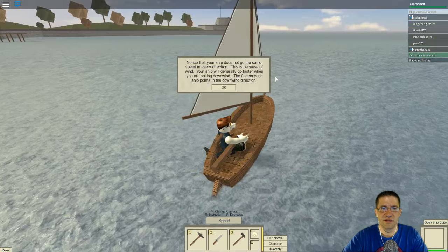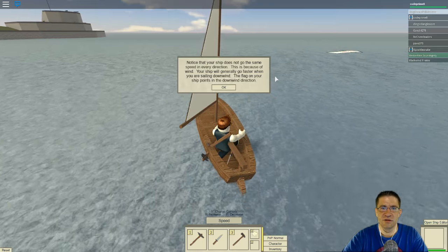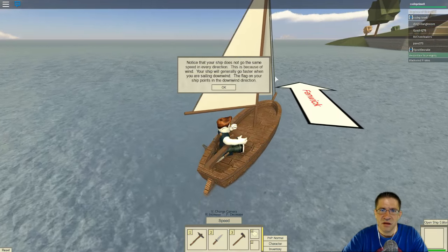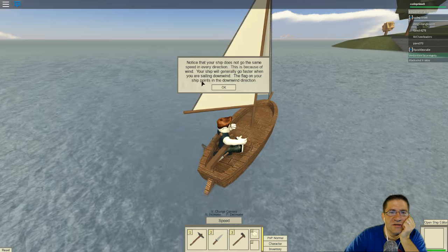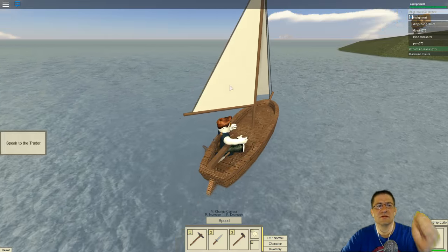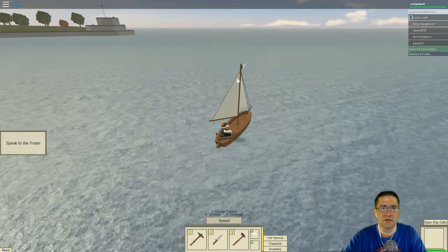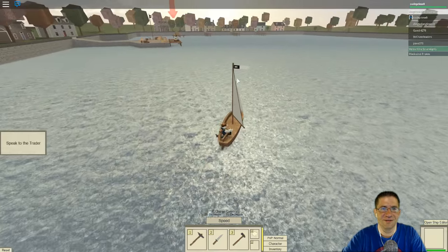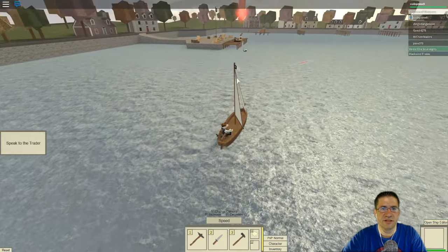Notice that your ship does not go the same speed in every direction — this is because of the wind. Your ship will generally go faster when you are sailing downwind. The flag on your ship will point in the downwind direction. Next you will learn how to trade goods. Press OK to continue. So that flag always points which way the wind's going. Oh, I gotta go talk to that guy.